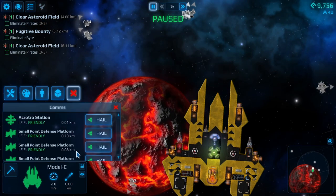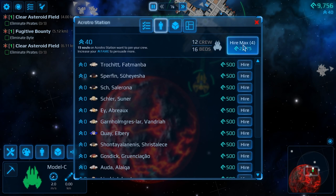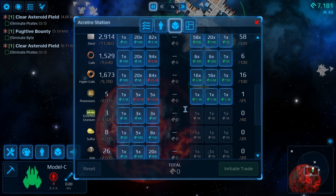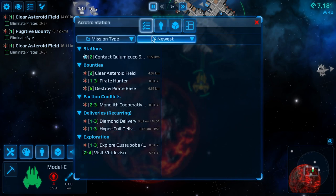Eliminate pirates. We're here, let's hail, let's hire the new crew. We decided there was nothing else that we could sell. We've got 7,000 - let's go back here, pick up the jobs. We have picked up the jobs.